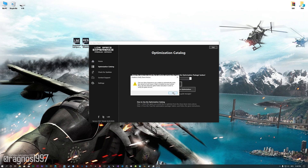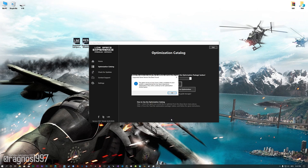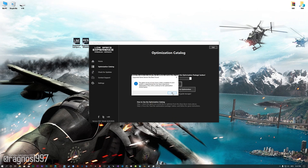If the Low Specs Experience does not automatically detect the game version currently installed, simply select the game installation directory. Press OK and the optimization control panel will load.